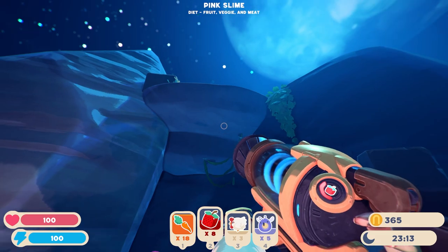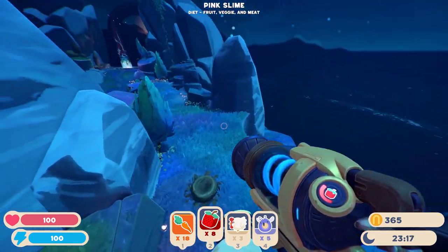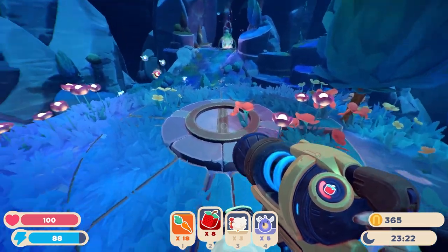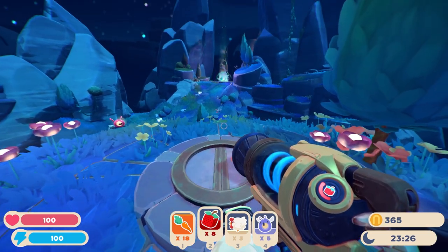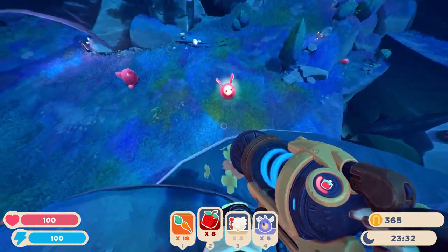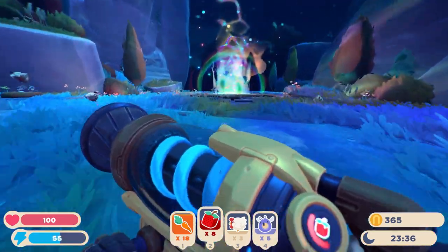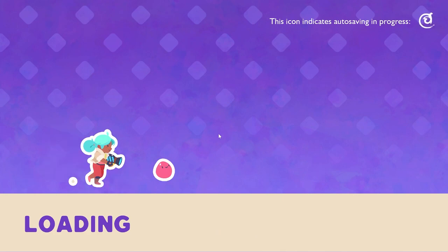Once it pops, it'll spread a bunch of slimes around and reveal this geyser. The geyser sends you right up here, and then you're going to find this really cool thing you can interact with. Come up to it and press E, and you'll get a cool animation for this big door that's in the way. Once that door folds down, you're going to jump down here.